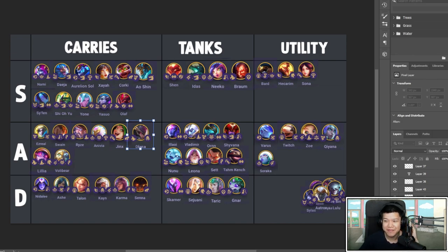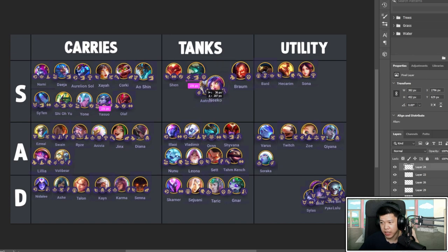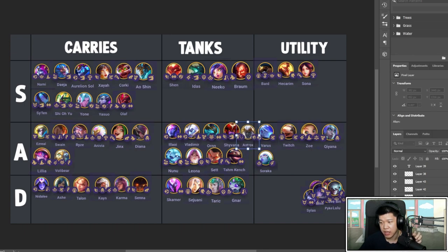Aatrox is a decent tank — not great, but pretty good. He heals a lot — give him Titan's and he'll continuously cast and heal himself. He's an A tank and can also do a lot of damage, so he's a little in-between tank and carry. Give him Titan's and BT so he can heal even more on cast. Not amazing, nothing to write home about — he's a one-cost after all. Still good as an A for a one-cost.